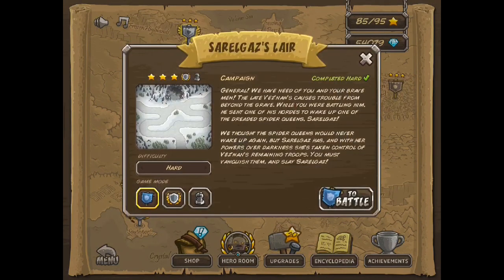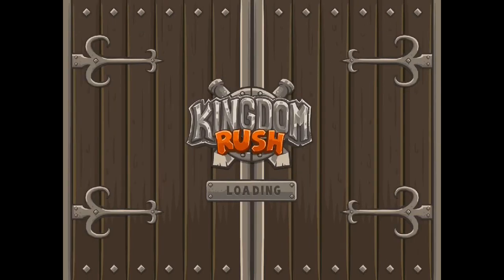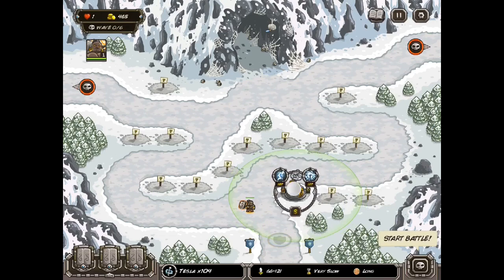Dark Age Outlaw here with another Kingdom Rush Hard Difficulty Tutorial. Today we are doing Sorrel Gaze's Lair, the Heroic for it.